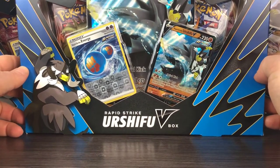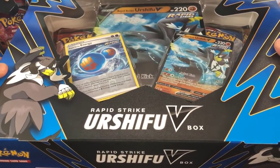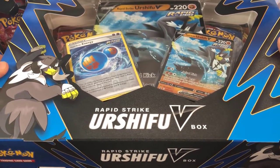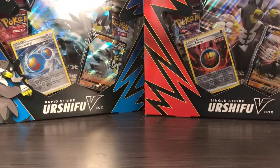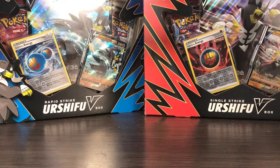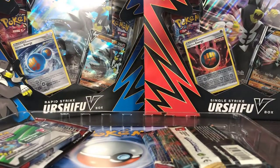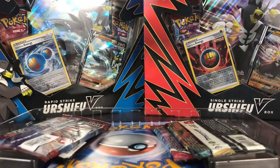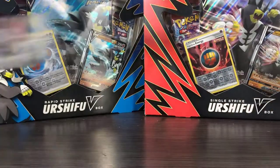Just like the Single Strike, it features four packs. There's a Jumbo and a regular size V-Card of Urshifu, and there also is the Trainer Card — the Reverse Holo artwork of the Trainer Card. I haven't opened too much of the Battle Styles expansion yet myself, just the first two packs of the Single Strike Urshifu. So I'm not sure if these Reverse Holos are going to be exactly what we see in the Battle Styles expansion itself.